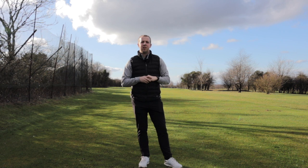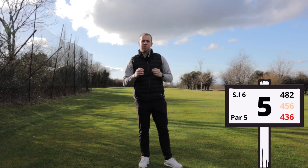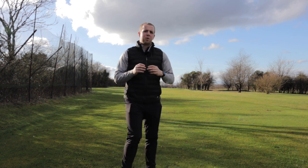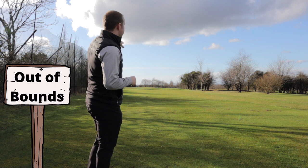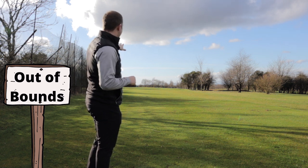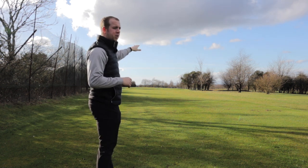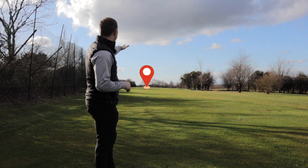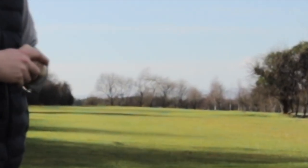We've made it to the fifth hole — our first par five. It's 482 yards off the whites, 456 off the yellows and 436 off the reds. The hole plays all the way out to the distance and there's a hedge which is mostly out of bounds up the left-hand side. Your best bet if you're going to miss either side is right — towards the sixth and seventh holes — as there's loads of space. Hit your driver and aim left side to centre of the fairway because everything tends to run down to the right.